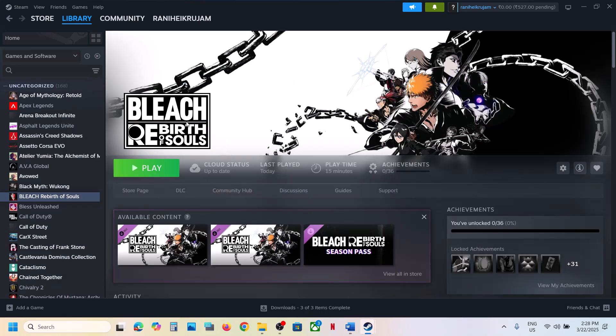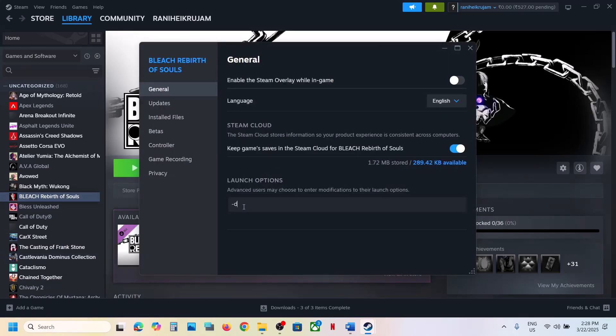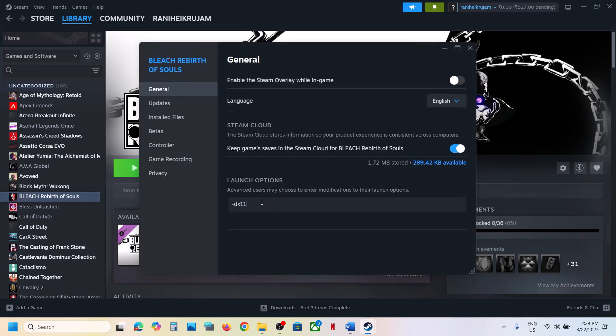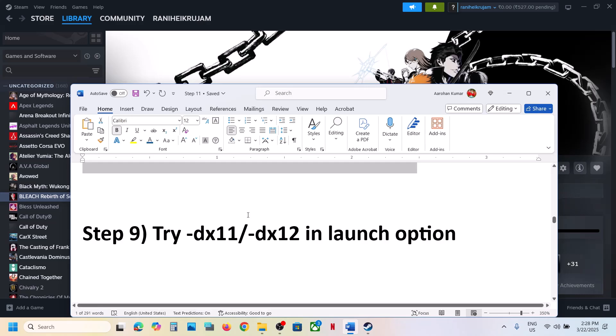The next step is to try DX11 or DX12 in the launch options. Right-click on the game, select Properties, and in the Launch Options type '-dx11'. Launch the game and check. If that doesn't work, go back to Properties and type '-dx12' instead. Launch and check. Still not working — remove the launch option and follow the next step.